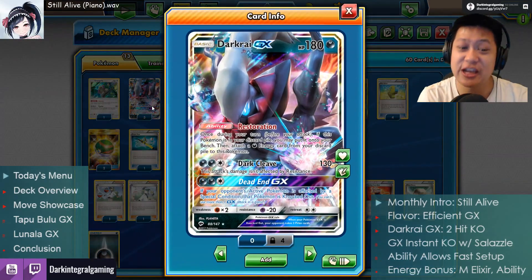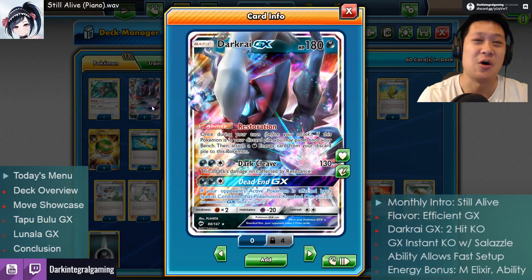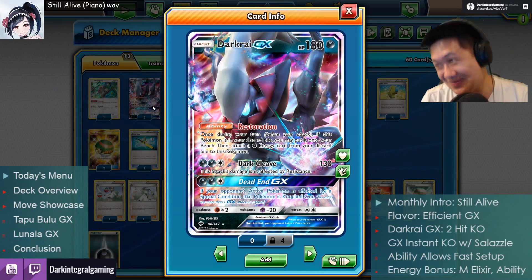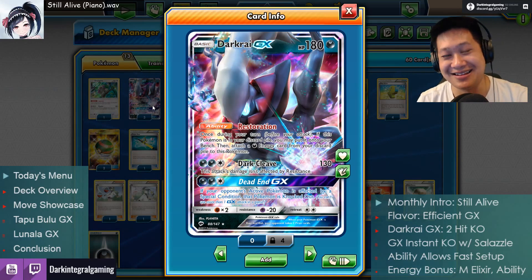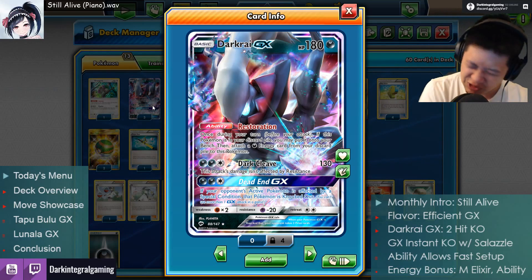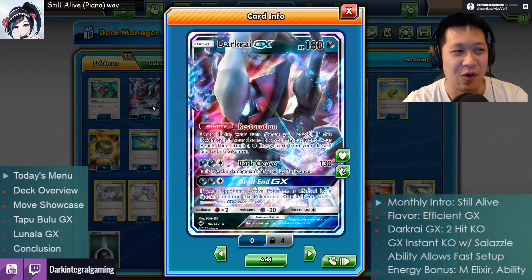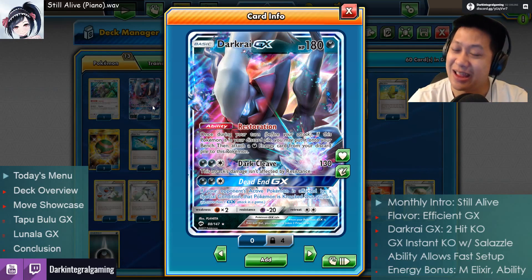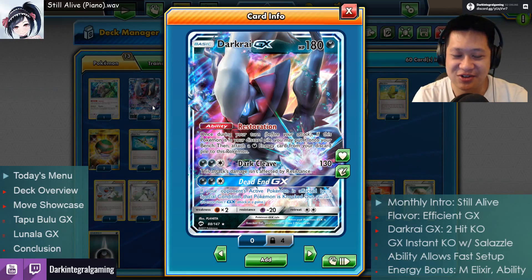The first match totally shows everything it can do, and then after that you'll see more interesting matches — Tapu Bulu, Lunala GX. Let's get started on today's intro. This month's intro is 'Still Alive' from Portal. Really cool game. I wish there was a Portal 3. Anyways, Darkrai, let's talk about you.